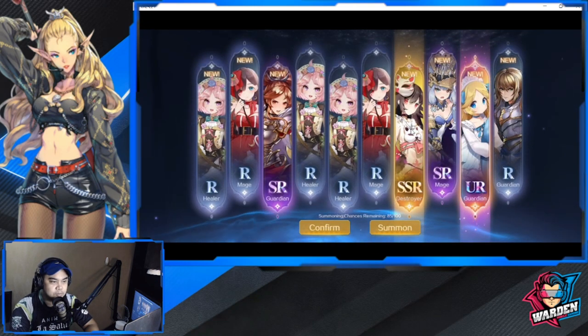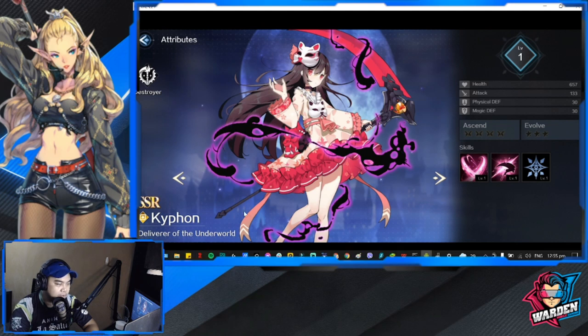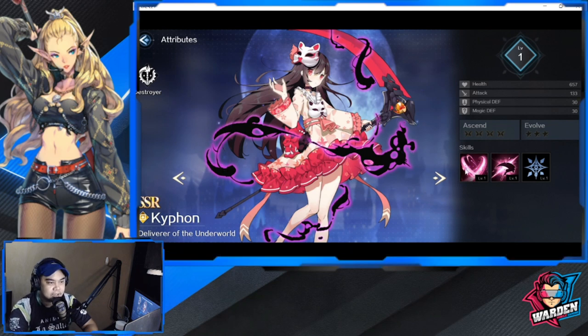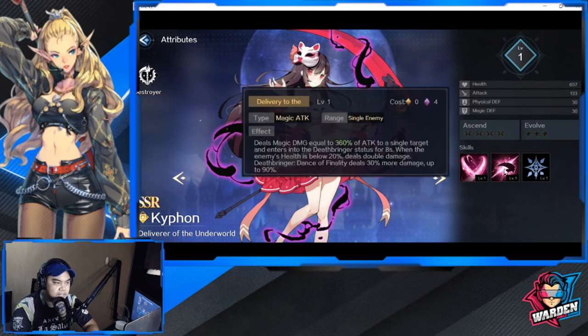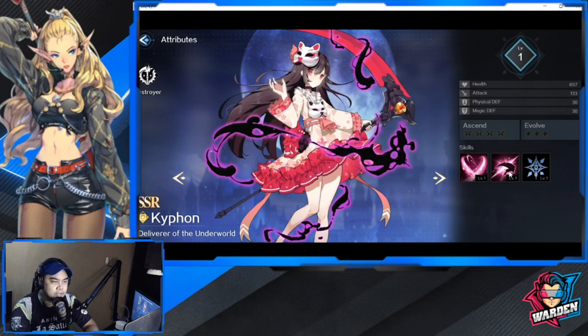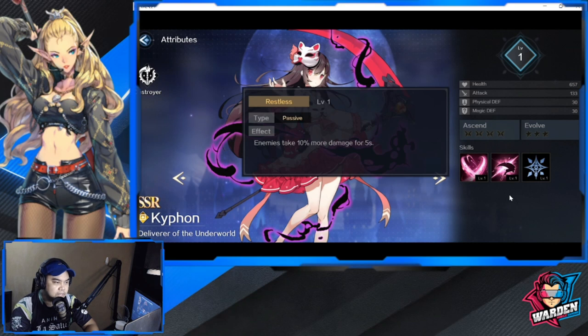I'm going to try her out — Typhon, spelled with a K. She is a Destroyer, so she deals physical damage. Her second skill deals magic damage equal to a single target, and when the enemy's health is below 20%, she deals double damage — enemies also take 10% more damage for five seconds. I think I'm going to go with her.